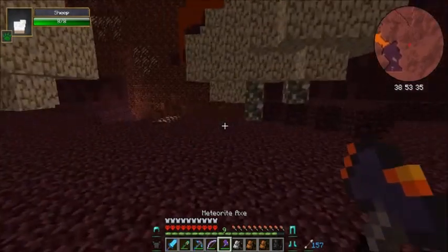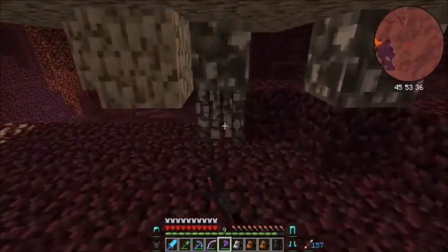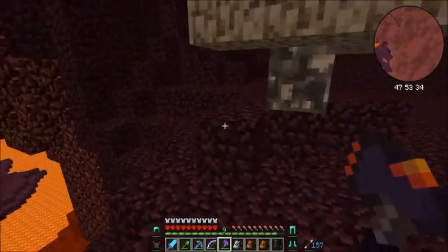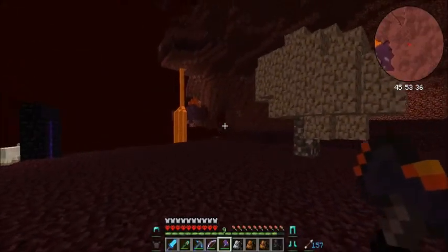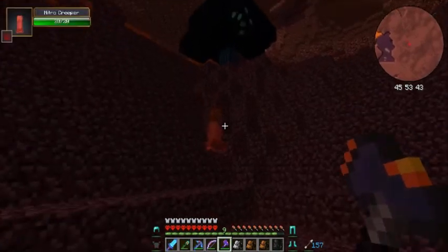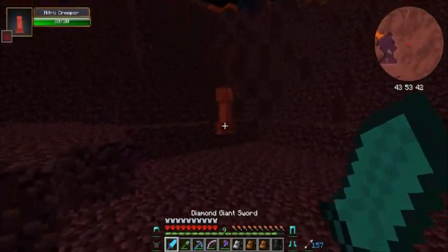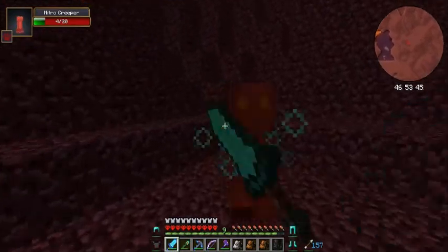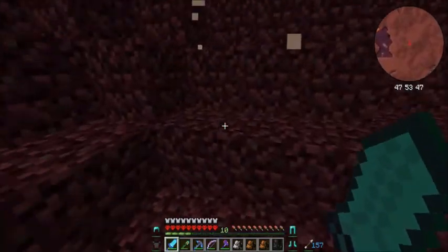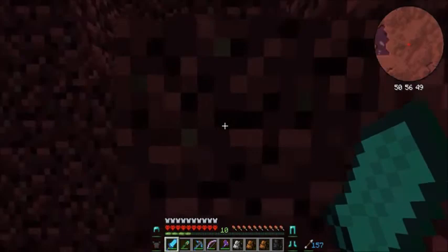It seems to be the weirdest spawn — I've never seen this tree before. Good for my tree collection. What is this tree called? Ghostwood? Yeah, I thought so. And then there's this dark stuff — oh, what is that? A nitro creeper. I wonder how big of an explosion it makes — I don't really want to know, I was just wondering.